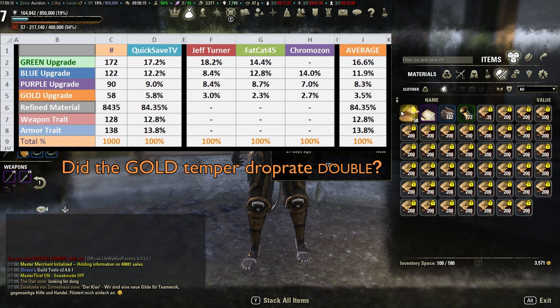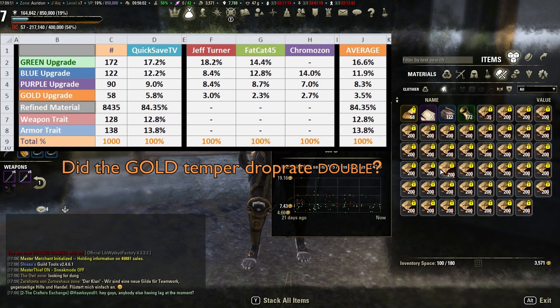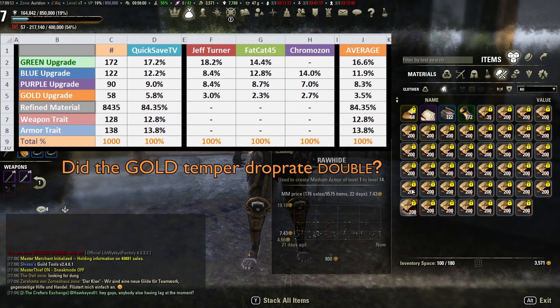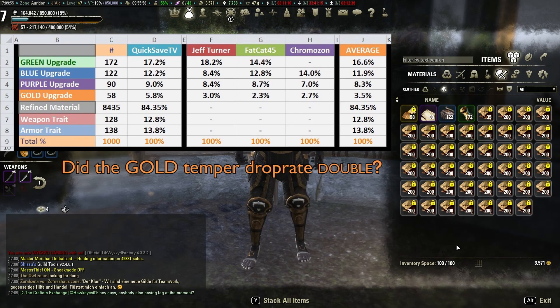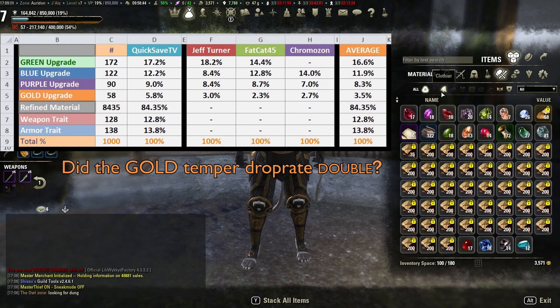I hope it was helpful to you — it actually was for me. I'm quite excited. It seems that gold drop rates have increased; I do not know when, but it's fun. And it only took me about 16 hours to do all of this, and combined with the editing of this video it'll be like 16 and a half, 17 hours. I like to burn time on meaningless things — it's fantastic. I hope you're going to have a fantastic day. Thank you so much for watching and I'll see you soon.